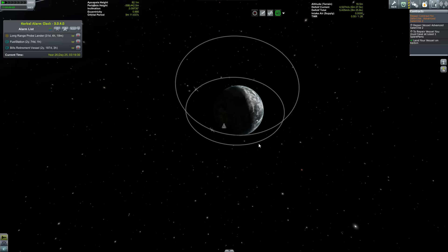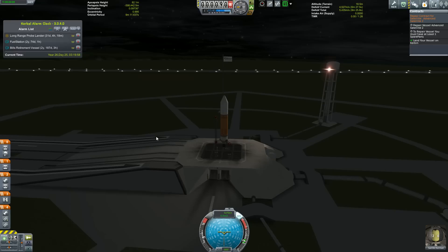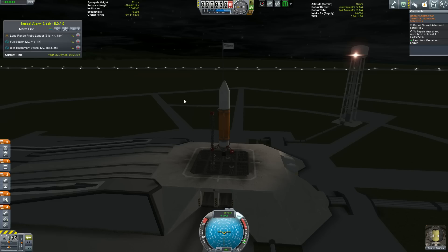If you notice, 'land your vessel on Kerbin' has already been green checkmarked - this is a bug I've been trying to squash for a while. What seems to be happening is that once you go into time compression with your vessel still in pre-launch condition, all the checks no longer work correctly. It's not a huge issue because none of the other goals are going to happen until I actually get to the vessel. I thought I fixed it, but I just proved to myself that I didn't.